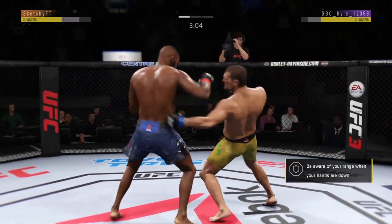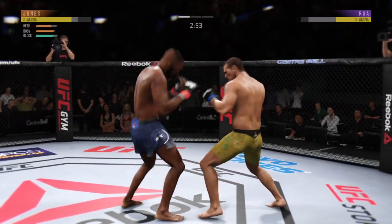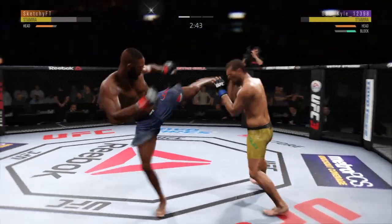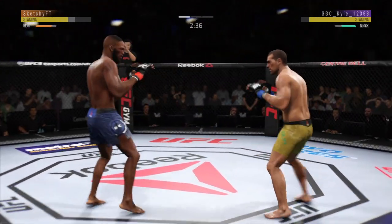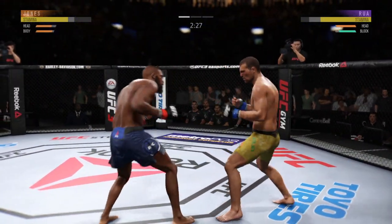Much improved defensively as he blocks the shot. Oh, how technical is that — nice straight punch. Trying to establish that jab, splits the guard and connects with the punch. Checks the leg kick, Joe — oh, strong hook to the head there by Hua.